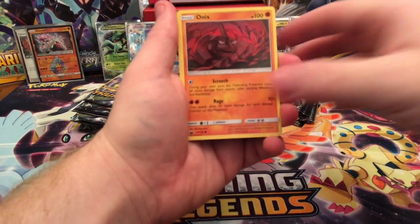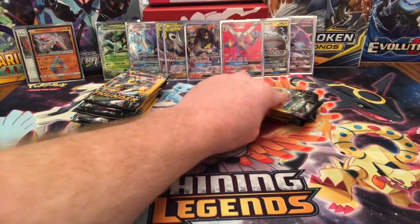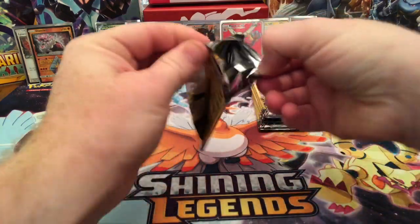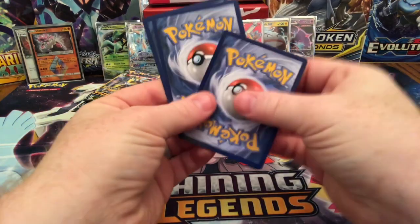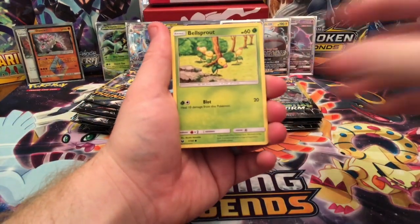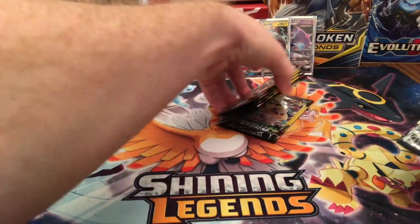Don Fon, Onyx, and Rare Candy Reverse Holographic. Weepin Bell, Bell Sprout, and a Super Scoop Up. Got about six or seven more packs including this one.